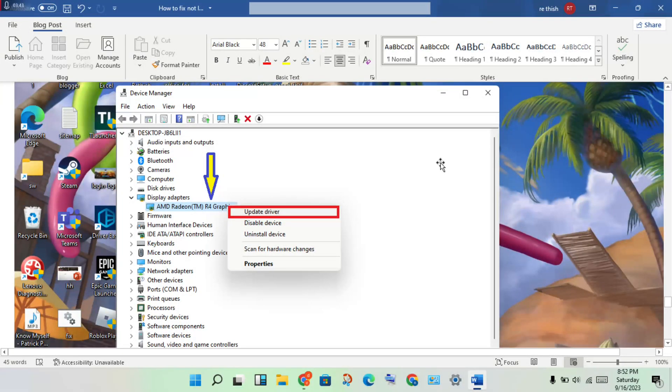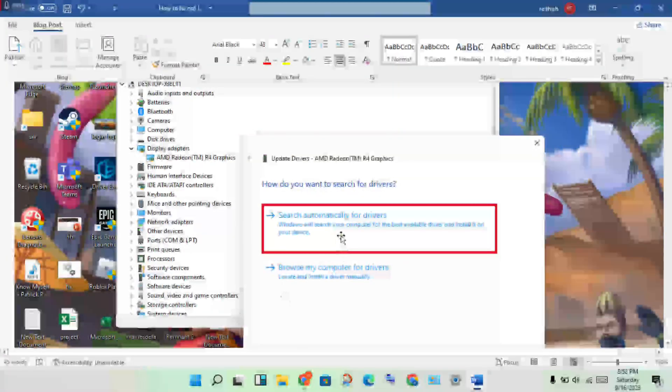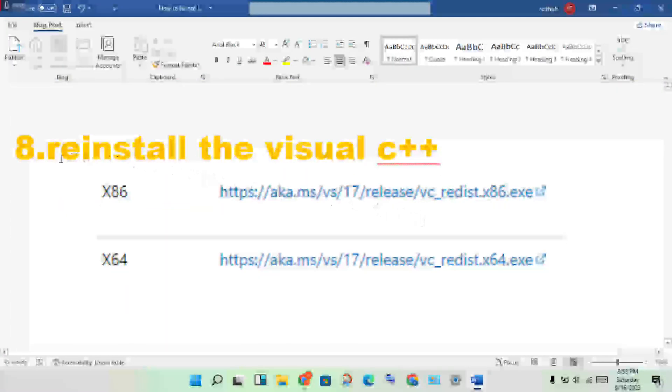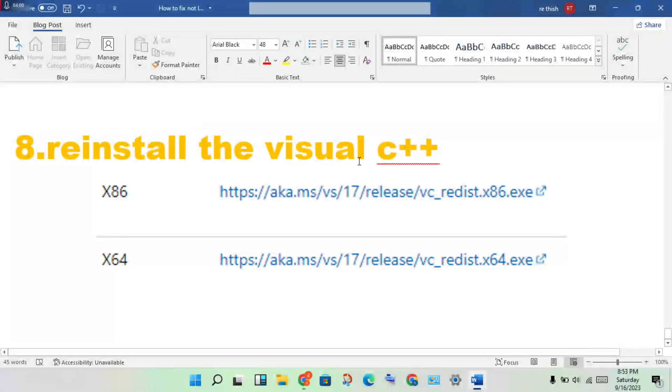Next, update the graphics driver. Open Device Manager, find Display Adapters, and double-click to see your graphics driver. Right-click and select Update Driver, then click through the options to install the update.